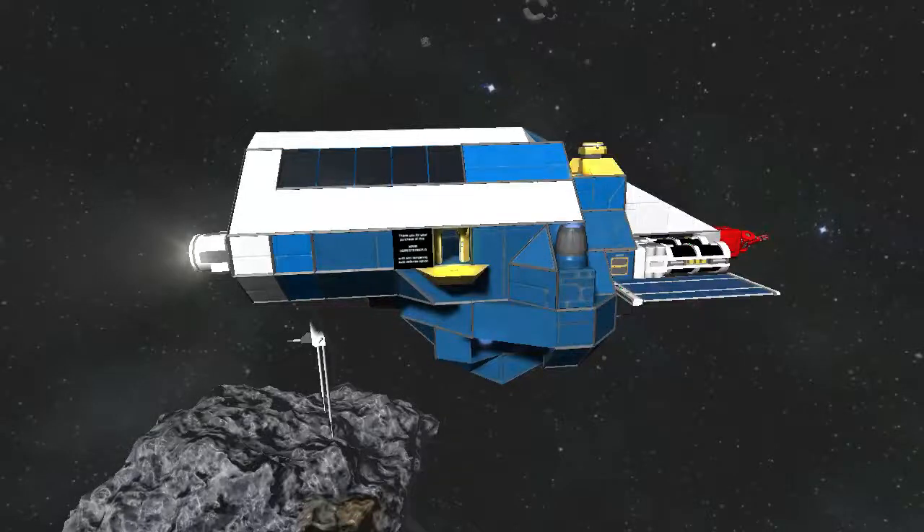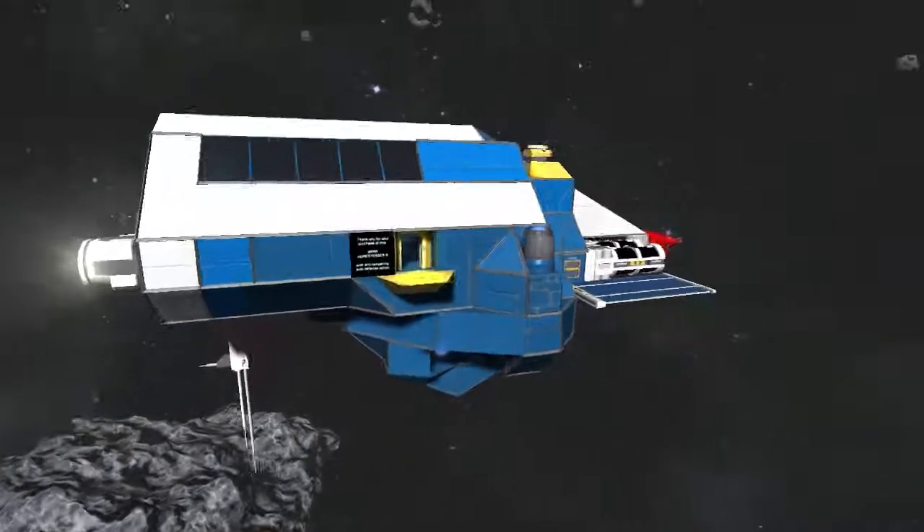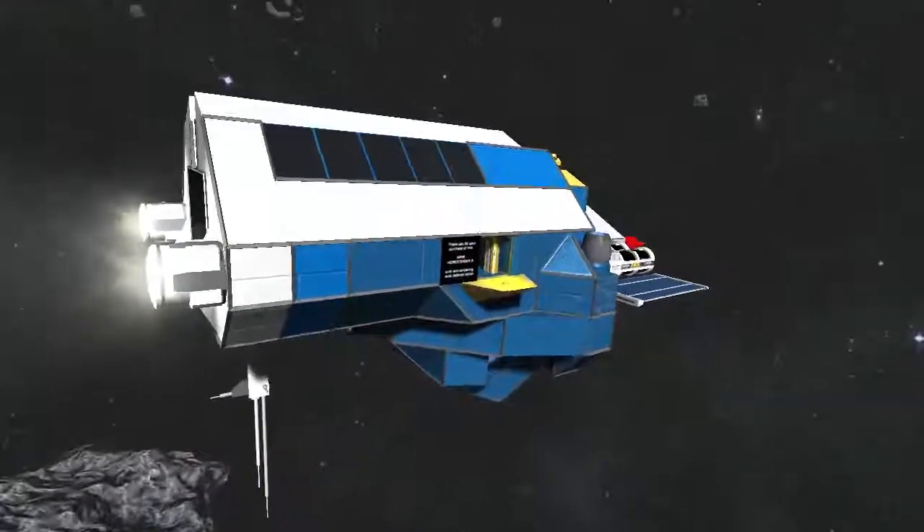Hello everybody. I couldn't get the drones working this weekend, so I decided to release a different vanilla ship, because I know that vanilla ships are a lot easier to download. And even though I've released a couple of non-vanilla ships, mods are mods and it requires a lot of effort. So this is a vanilla starter ship. It can replace your default spawn ship if you'd like, and it's called the Homesteader A.